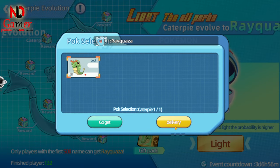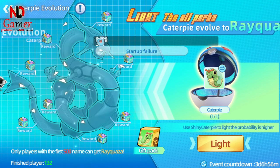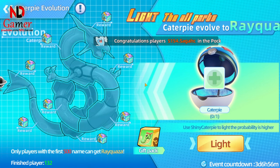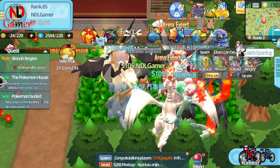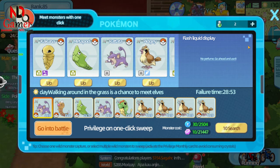This event will last for four days, and how quickly the server collects 100 caterpillar packs will determine how much time you have to evolve caterpillar. Don't forget, a success rate table for each puzzle piece has been provided to help you estimate your chances.